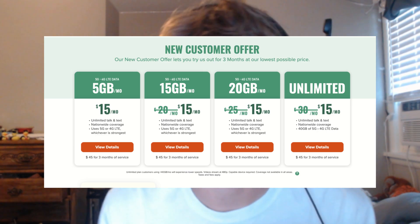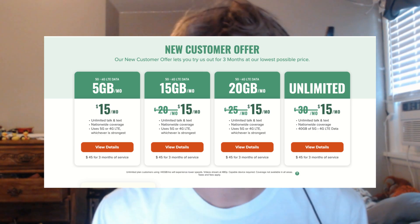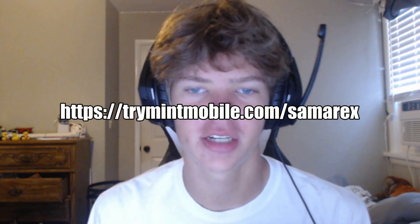You might already know about Mint Mobile from those ads with Ryan Reynolds, but let me tell you about their services. Mint Mobile offers premium wireless data for as low as $15 a month. They're built on the nation's largest 5G network and keep costs low by selling direct to you online, so no salespeople or stores. All plans include unlimited nationwide talk and text, plus lightning fast 5G and free mobile hotspot. For a limited time, you can get their unlimited plan — normally $30 a month — for just $15 a month. I personally switched to Mint Mobile and it's way better, way cheaper, and you don't even notice a difference. Use the link in my description to get started.